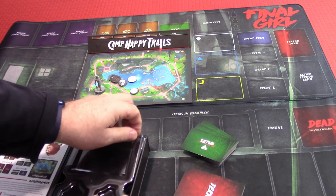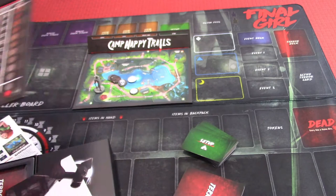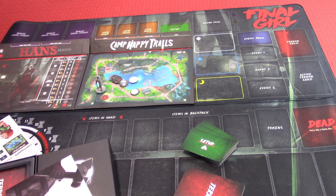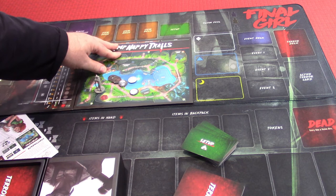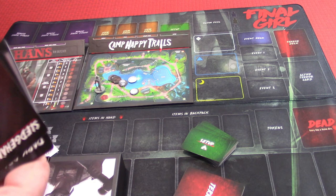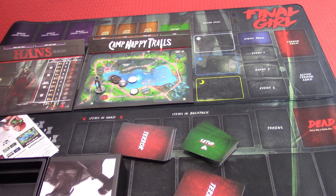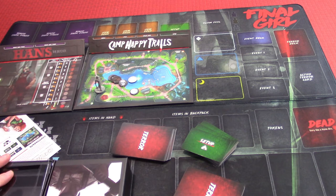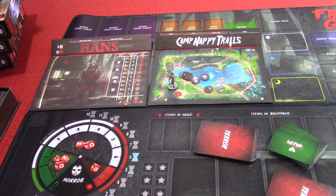We'll flip it over and get the other side. Now we've got Hans — there are no special abilities for Hans, but we'll see how he plays out. There are places for dark powers and three locations. We have all the tarot cards for Hans, the two final girls, and the special things for Hans. Since there are no special rules for Camp Happy Trails, we'll just set aside the setup card and get into the meat of the game. These boxes are called feature film boxes, just so you know.